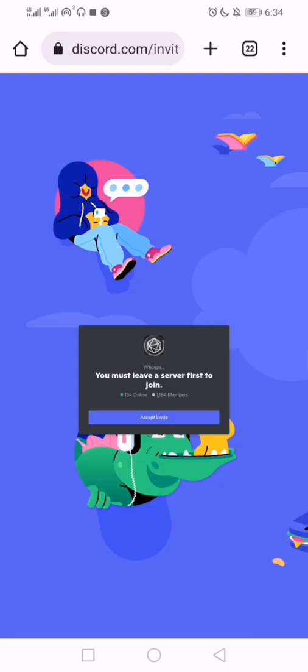If you search all around in the app you won't find it. But if you go through the desktop view mode of your browser — and you must be logged into Discord through that browser — you will see exactly what the problem is: you must leave a server first.